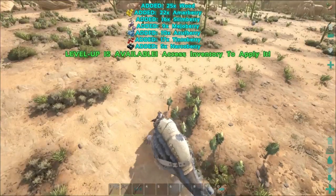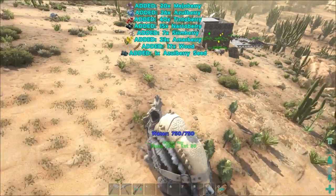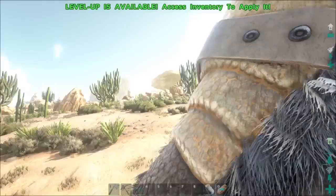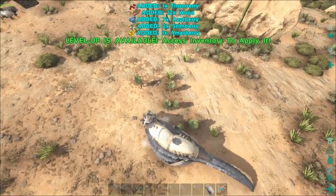That's the primary attack — adds wood if you do the stomp attack with right click. Is this aloe vera? I think this is aloe vera. So if you attack this with your stomp attack — right click — you get a decent amount of wood. Good.